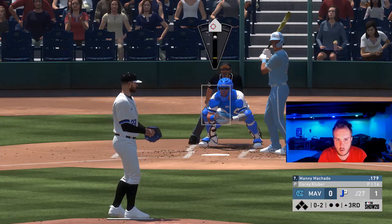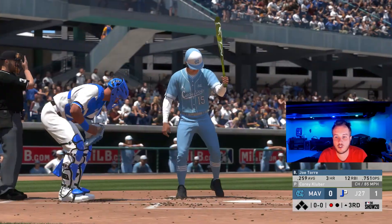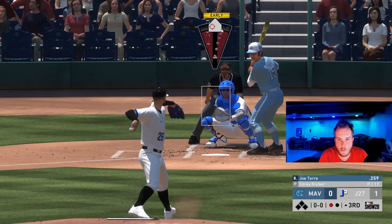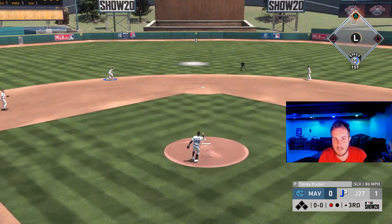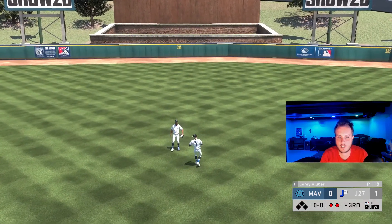We face Manny Machado and we're going to go with a changeup low. We fool him with the speed differential. Strike three. He's going to hit the weak contact rate — come on, there we go. Two quick outs. Let's go.